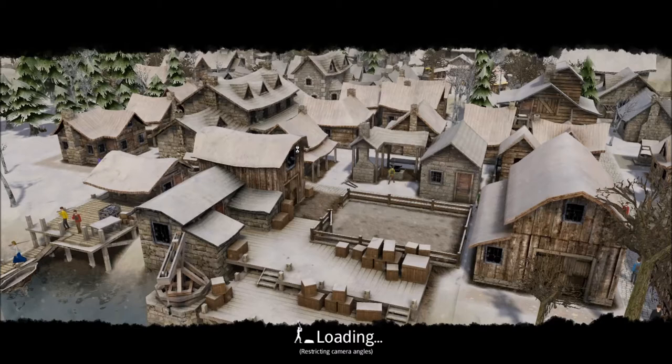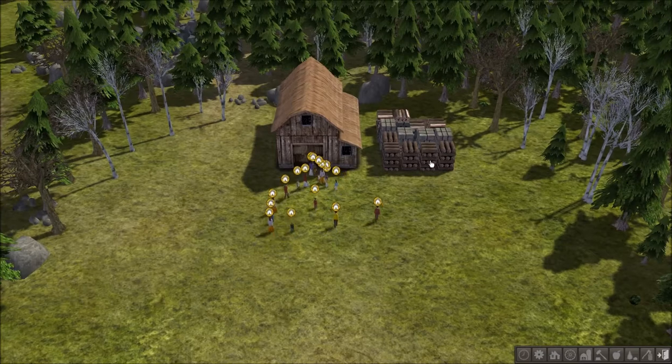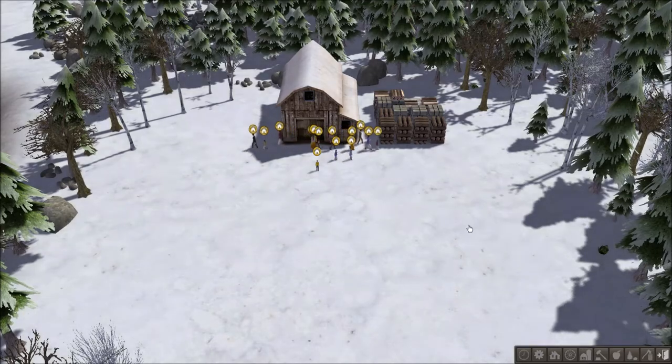We finished the tutorials up — there's about five different ones, helpful. There's some other stuff in the tutorials that you can't quite get without just playing the game, so you have to play to get the rest. But here we go. Got a decent amount of supplies, decent amount of villagers. It is already snowing — that's not good.